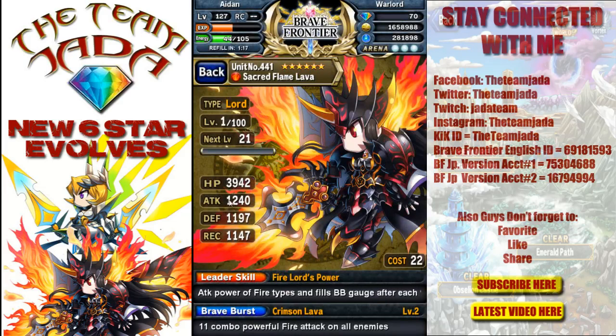Right now: 3,900 HP, 1,200 attack power. The Lord type is pretty much like a balance type, so I'm excited. It's not an Anima, but I'll definitely take a Lord for a six-star unit.